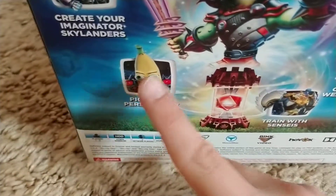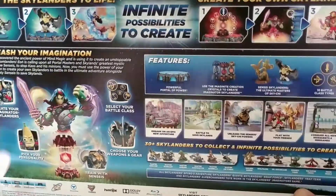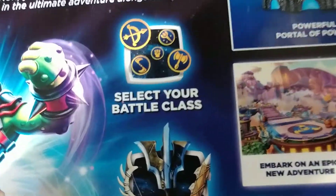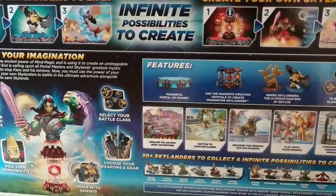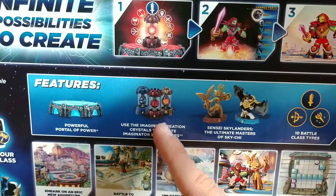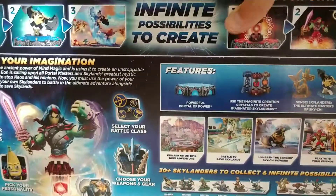So we have 'Create your own Skylanders' — this is like a little thing they're making. The personality — I don't know why a banana is on there, but a banana is on there. 'Train with Senseis,' which is these two I'm guessing, him and her. We can choose our own weapons and gear — as you guys can see they chose a sword. And then we can select the battle class. Now we move over to the features. Obviously we have the portal, and it's saying you can make your own little Skylanders. There's just too much to go over here, so we're just going to go ahead and open it.